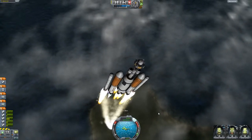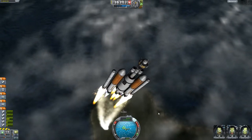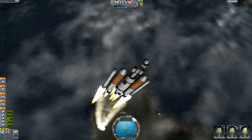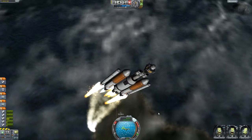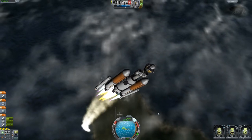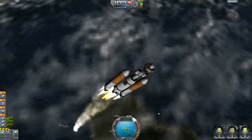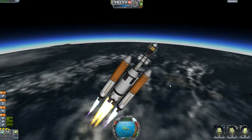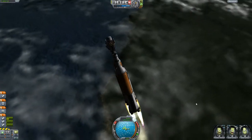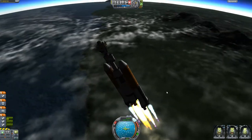Just beginning our gravity turn. I launched from the airplane runway, which makes it easier to navigate and do a polar orbit — which is what our asteroid is currently in. I just slapped a bunch of solid fuel boosters and external rocket things to get it up there because I didn't really care about fuel consumption. I just wanted to get this thing into space. I'll tell you what it is once we get into orbit.